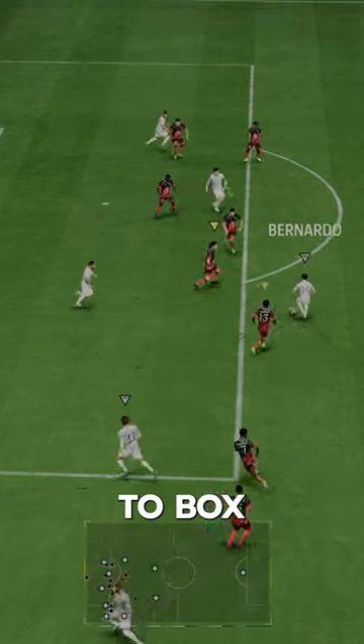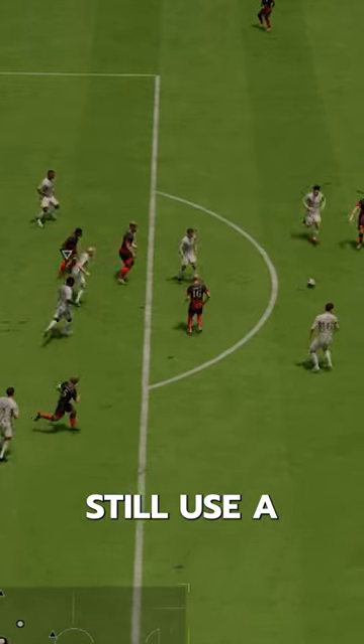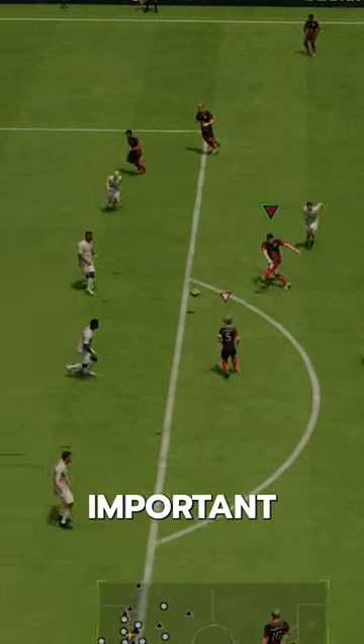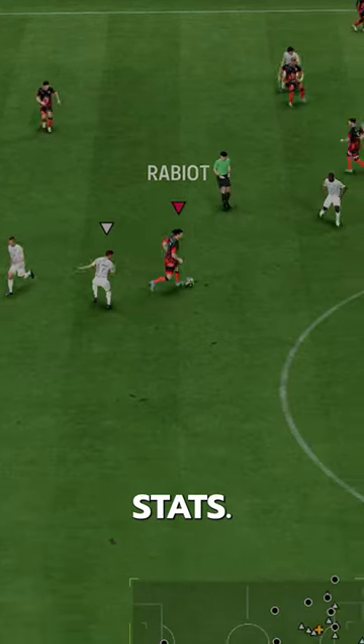This one is more of a box-to-box midfielder as opposed to a purely defensive midfielder like Chawamini. I would still use a Shadow on Rabiat, which makes him mostly lengthy and gives him solid pace. This is another card that gets the important Composure Boost, which puts him at 85 — right at the threshold to be consistent with his stats.